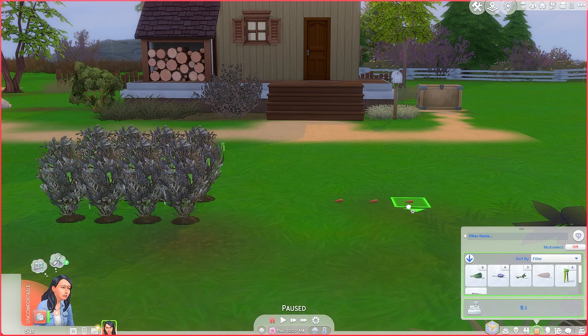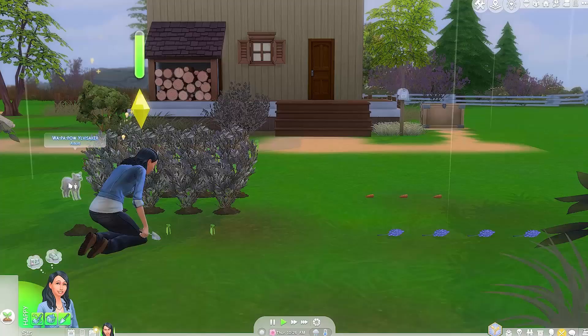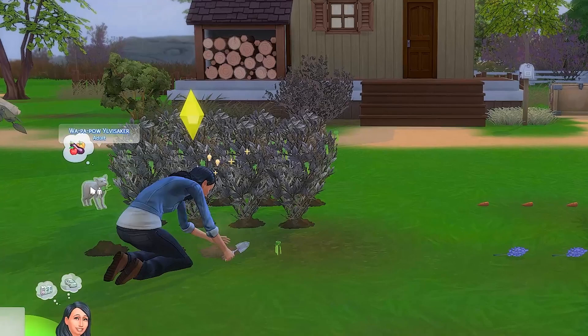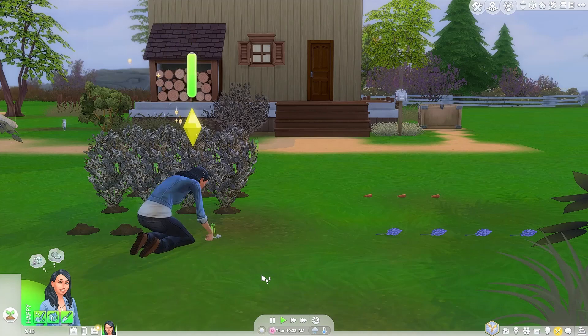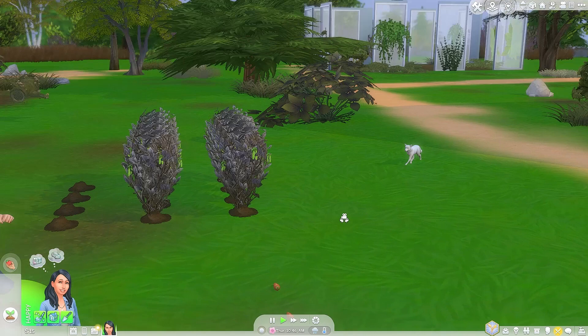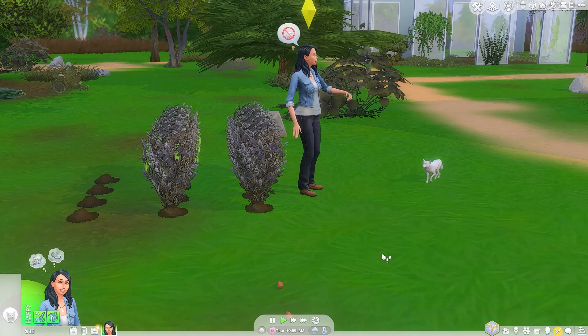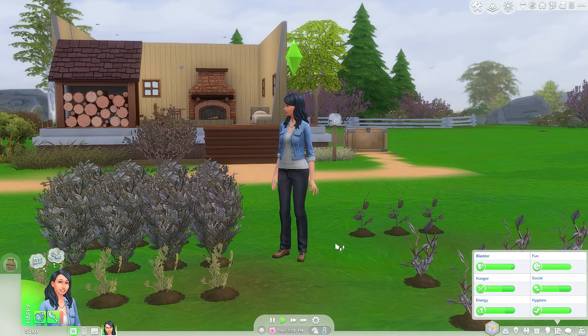We've got more vegetables to plant — carrots, four more green peas, and bluebells. Let's go plant everything. There goes a fox! He just stole one of my green peas — the peas are already ready to harvest! Stop, stop — go harvest them all before the fox comes back! No, don't take my green peas! Shoo the fox away! We got 55 green peas — let's sell them all. Made a hundred and fifty-five dollars from that!